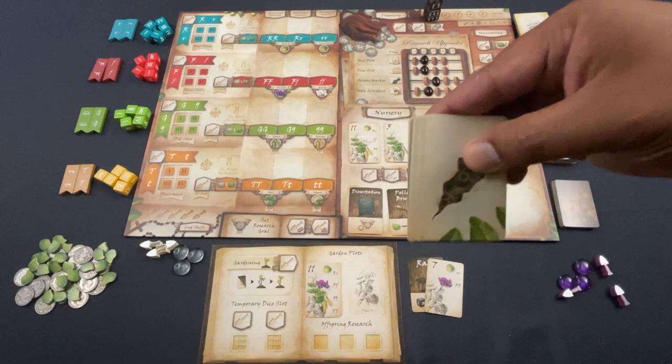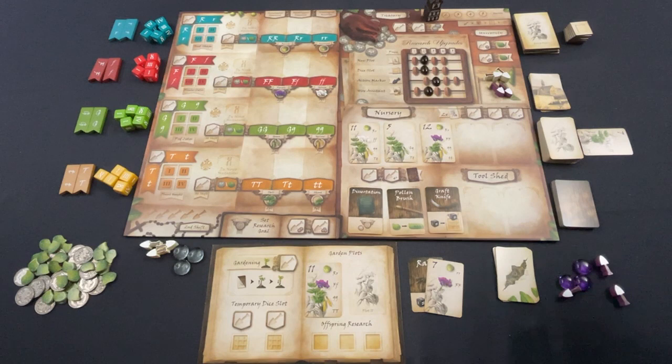It's a worker placement style game over five rounds, and then victory will hopefully be yours. I will be going up against the Brother Johan solo bot, which is a nine-card automa for this playthrough.